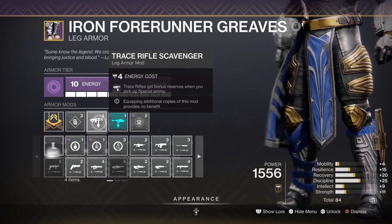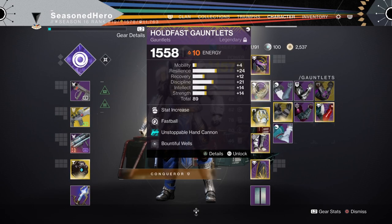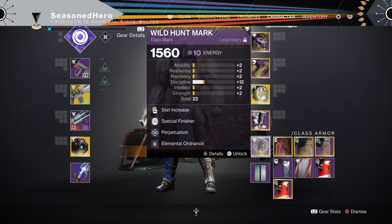Here are the mods compiled into one to make it easier to take notes on. For Head we have Trace Rifle Ammo Finder and Void Siphon. Arms we have Discipline, Fastball and Battle for Well. Chest we have Discipline, Concussive Dampener and Thermal Shot Plating and Font of Wisdom. Legs we have Discipline, Trace Rifle Scavenger, Rocket Launcher Scavenger and Reaping Wellmaker. And for the Mark we have Discipline, Special Finisher, Perpetuation and Elemental Ordnance.